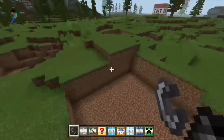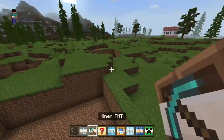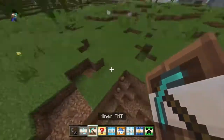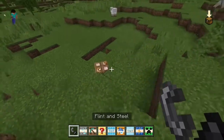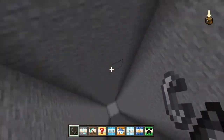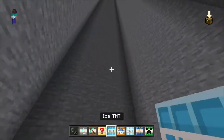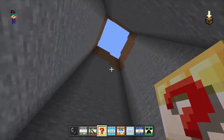I thought it was going to spawn in an orb, but it just made a square — that's quite nice. The next one is Miner TNT — what's this going to do? Is it going to mine down? Oh, that's cool — it's a nice big hole!